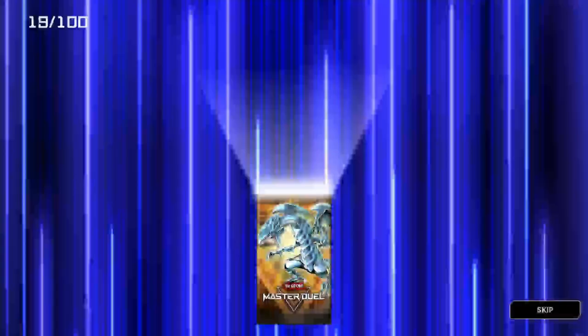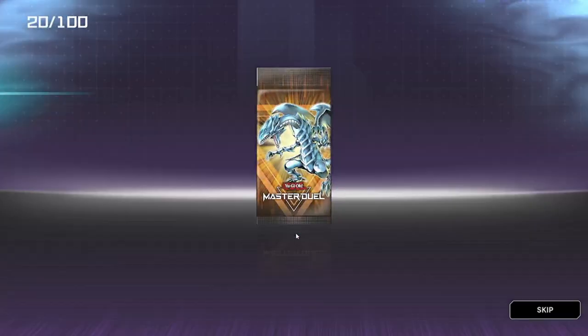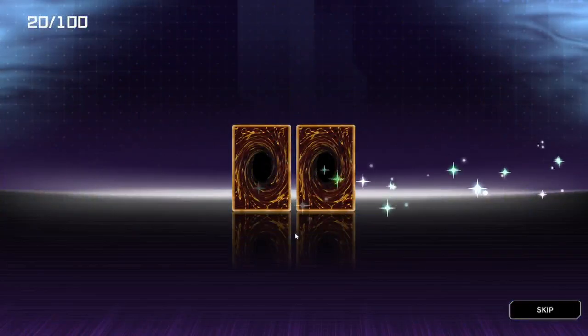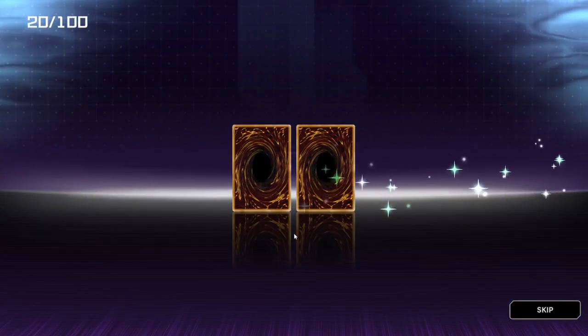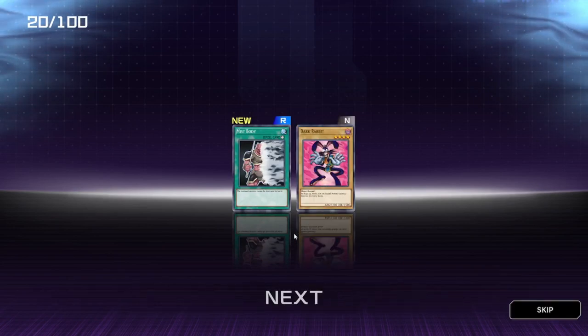Now I will say I lean more towards Stardust Dragon type stuff rather than Red Dragon Archfiend, so anything that goes towards Junk and Stardust, we'll take that. Miss Body, not bad. And we've got a Dark Rabbit. Okay, next ten.